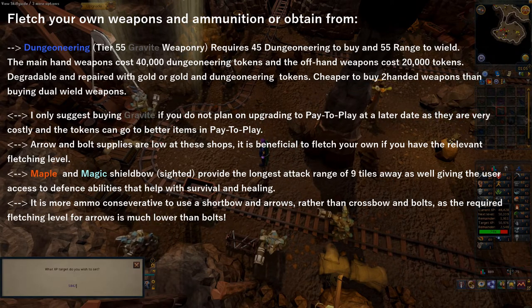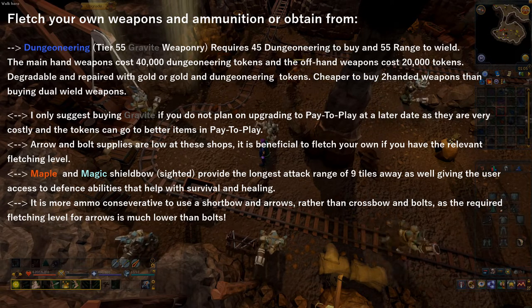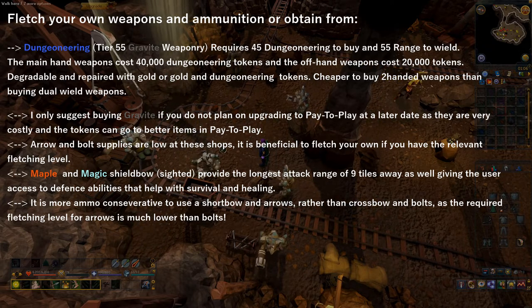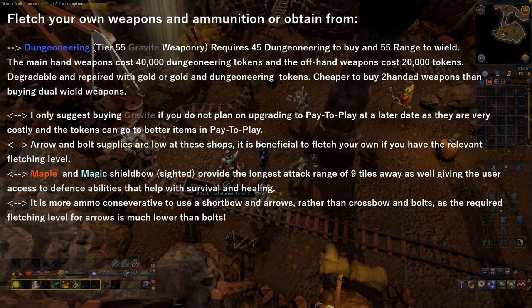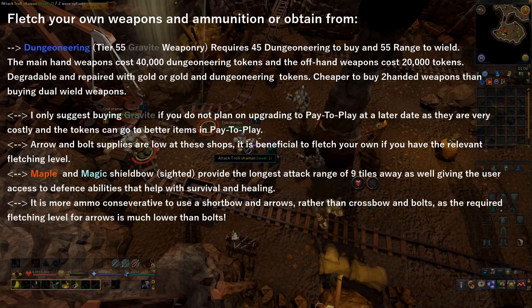The Maple and Magic Shield bows with the sight provide the longest attack range of nine tiles, as well as giving the user access to defensive abilities that help survival and healing. As a side note, it is more ammo-conservative to use shortbows and arrows rather than crossbows and bolts, as the fletching level required for arrows is much lower than for bolts.